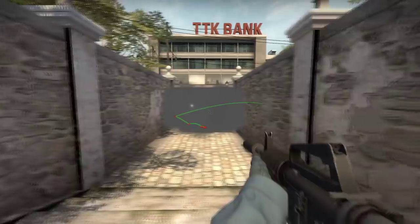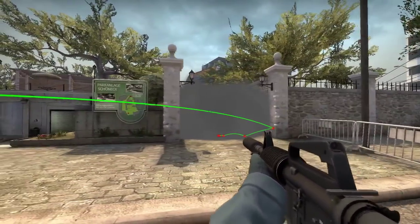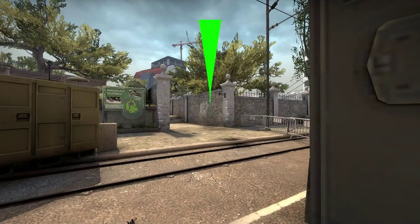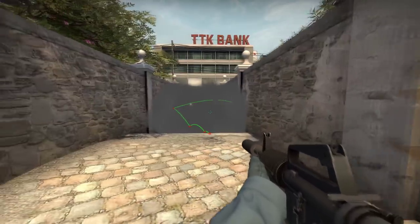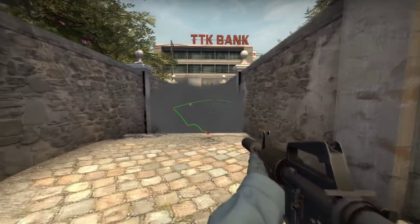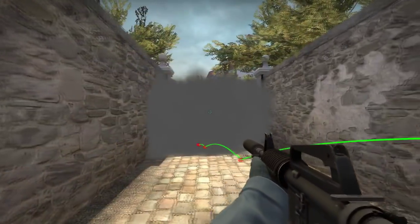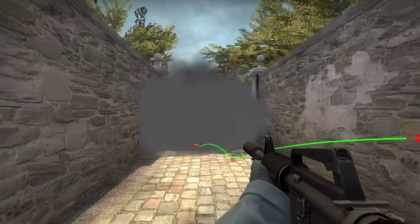You can smoke off this area from pretty much anywhere on site — it's a very easy smoke to do. You can mess it up a little bit and should still be fine, but you can't mess it up too much, so just practice it a bit. Yeah, this one was slightly messed up here as you can see on the right, but they won't actually push through it though.